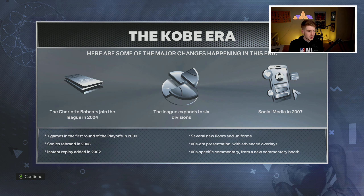So the Kobe Era shows you some of the major changes happening in this era, which is really cool. The Charlotte Bobcats joined the league in 2004, seven games in the first round of the playoffs in 2003, Sonics rebrand in 2008, instant replay added in 2002, the league expanded to six divisions, and several new floors and uniforms. This is so awesome — I love this so far, this is an absolute W. I imagine there aren't real draft classes, so we'll use their generated draft classes.